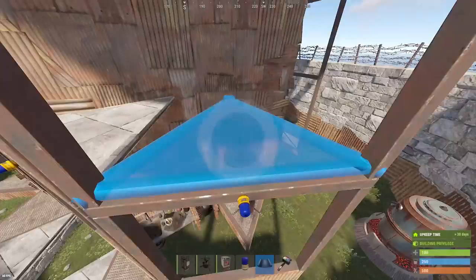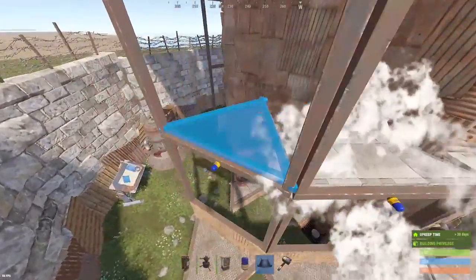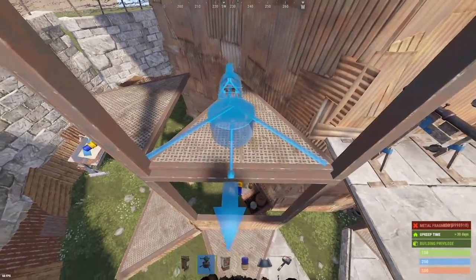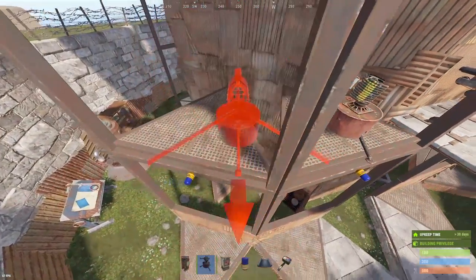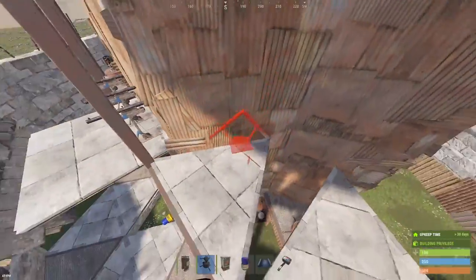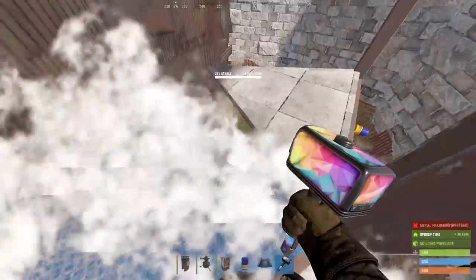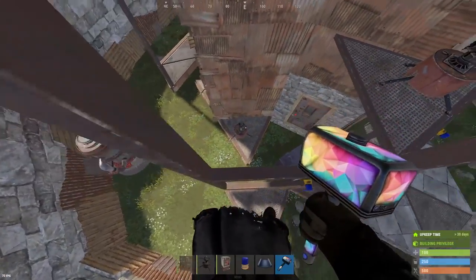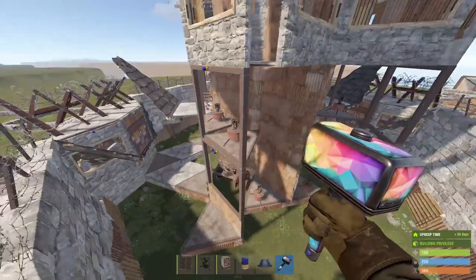We got a couple more auto turrets that you can place out here and these will basically prevent people from flying into your base or laddering over your walls. Now you can fit two here, but depending on your electrical system, you might not have enough power for all of these. You can remove the one that's above those two down there and you'll still pretty much be fully covered all the way around.